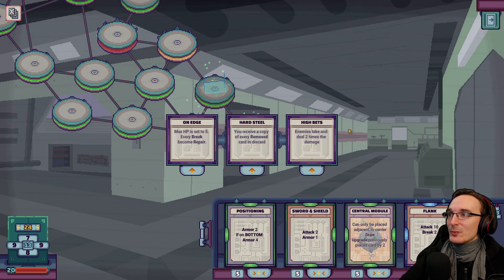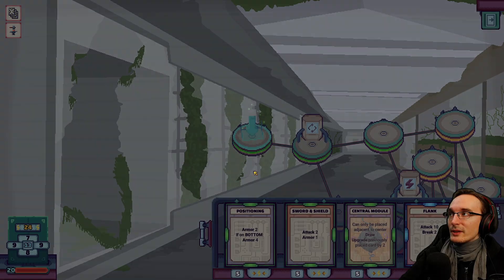On edge — max HP is set to five. What? Every break becomes repair — I don't want my max HP at five, and I don't even know what break and repair do. You receive a copy of every removed card in this card. Is this like... are these like cards? Do I have something in this card right now, do I instantly receive a copy? High bets — enemies take and deal two times the damage. That sounds cool but also pretty risky, and it would make much more armor necessary — I don't think that's what we want. Let's just go with hard steel — at least we do have something that gets removed, so let's see if that's helpful. Achievement unlocked: First Step! So that was area number one.